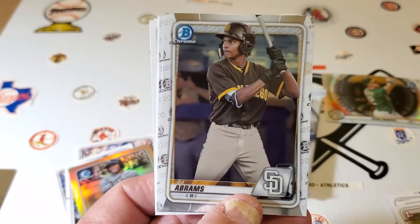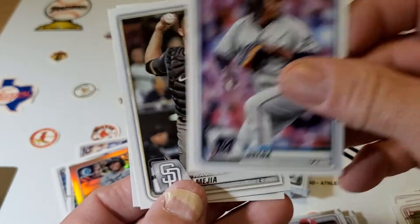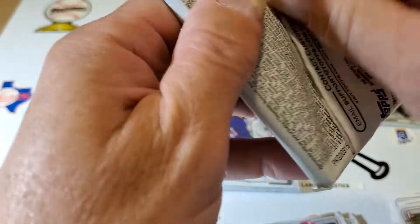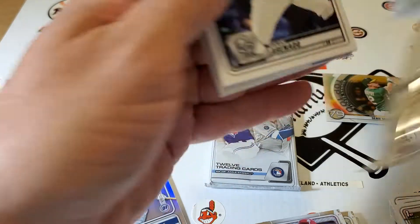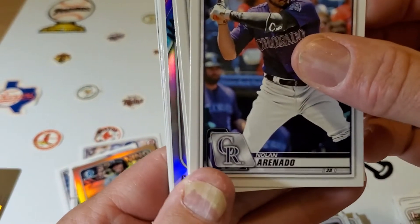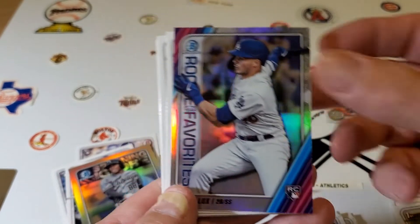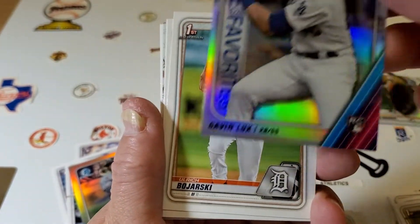CJ Abrams — there's a CJ Abrams Chrome and a Bryson Scott. Vladi, getting down there, two packs left, saving the best for last. Got some color in this one, one of those rookie ones. Nolan Arenado. There's a PD. Okay, so there's a rookie of the year favorite Gavin Lux rookie card, so that's nice, like that.